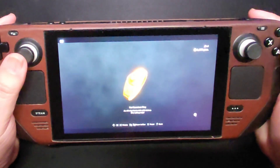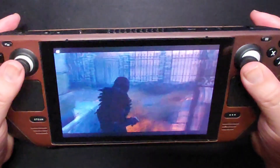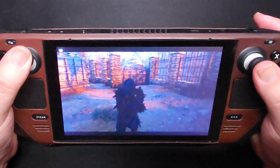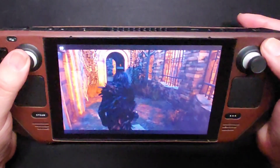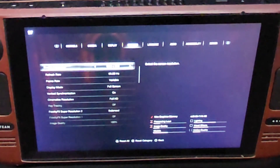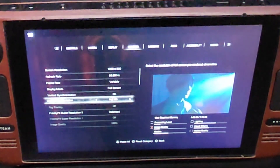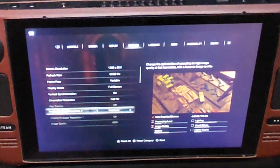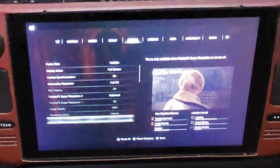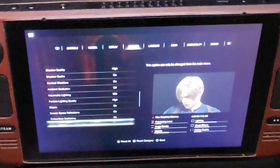Hello everyone, this is just a really quick look at Resident Evil 4 running on the Steam Deck. I'm not sure how well this is gonna come across, but let's see. I got the settings at 1280 by 800, 60 hertz variable, FidelityFX Super Resolution 2 on balanced, and everything is pretty much a high-medium mix, but really pretty much high.